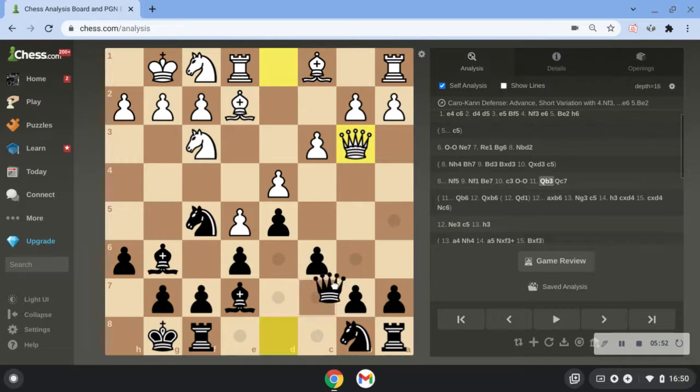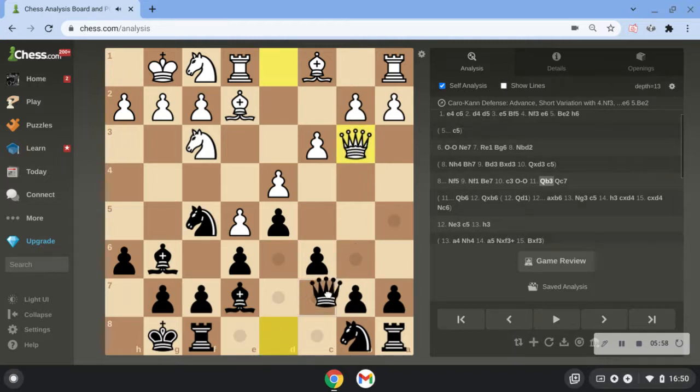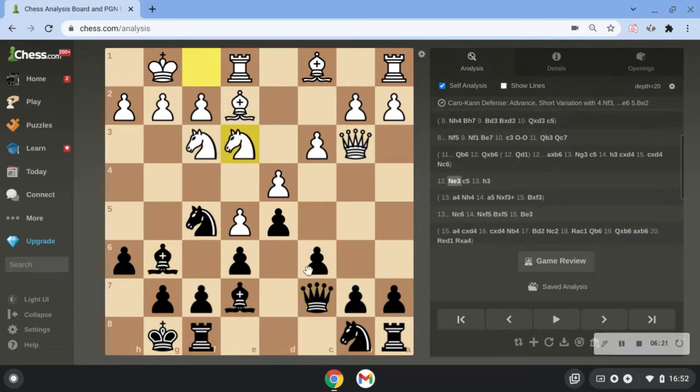My opponent played knight e3, and here I went c5 — attacking the center. The whole idea behind this setup of h6 and putting my knight on f5 is that now I'm going to attack the center a bit later in the game. So I'm going for the immediate c5, and I think it's a good way to play.